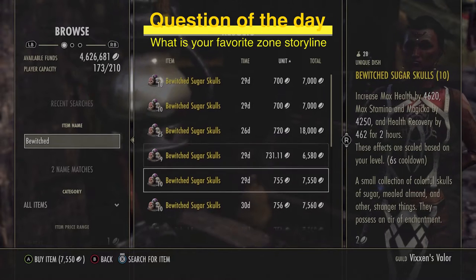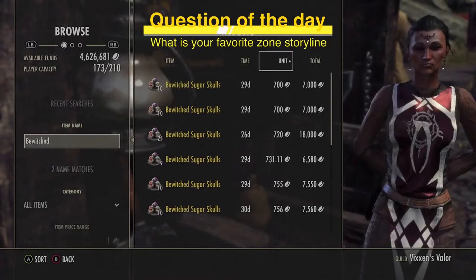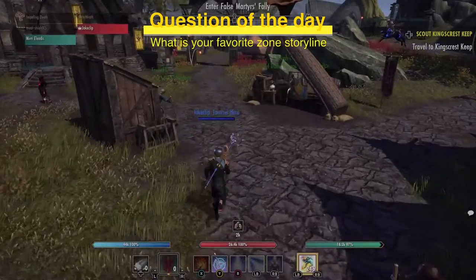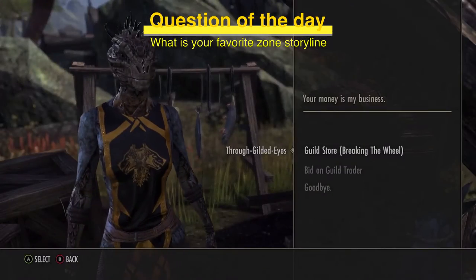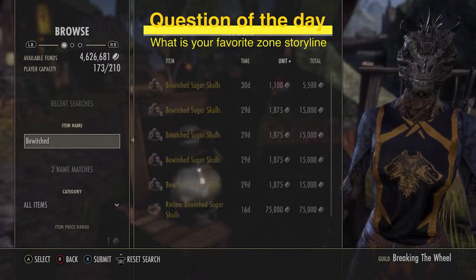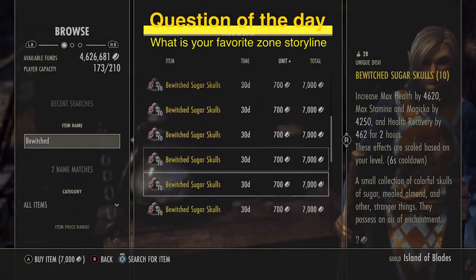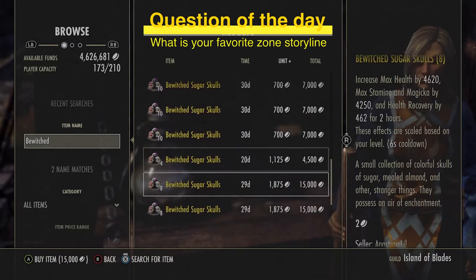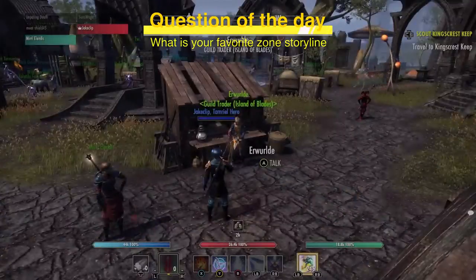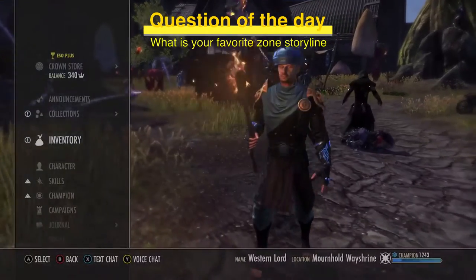For Sugar Skulls right now, I'd consider a stack size of five — I could probably ask around 800 gold versus 700 for singles, or maybe even a stack of three. But looking at how many listings there are, I'm probably going to hold off on selling Sugar Skulls at this time. There's clearly a heavy market for these right now, and that's important to consider.